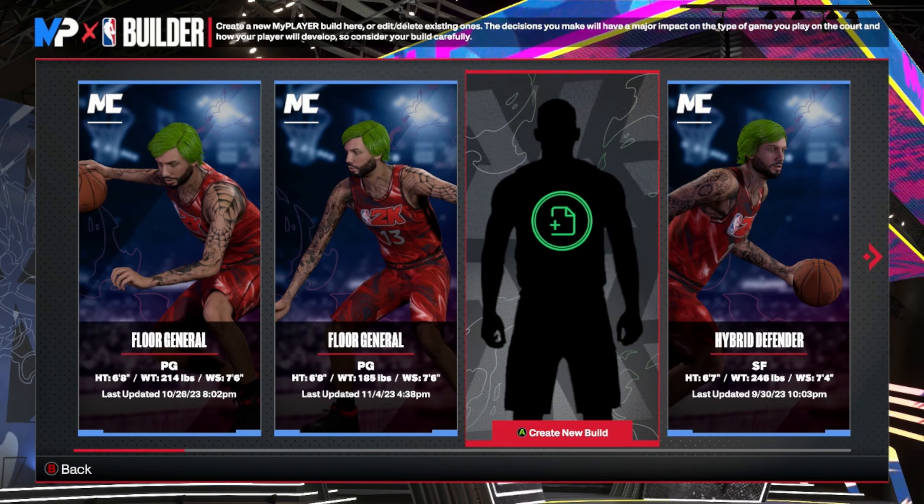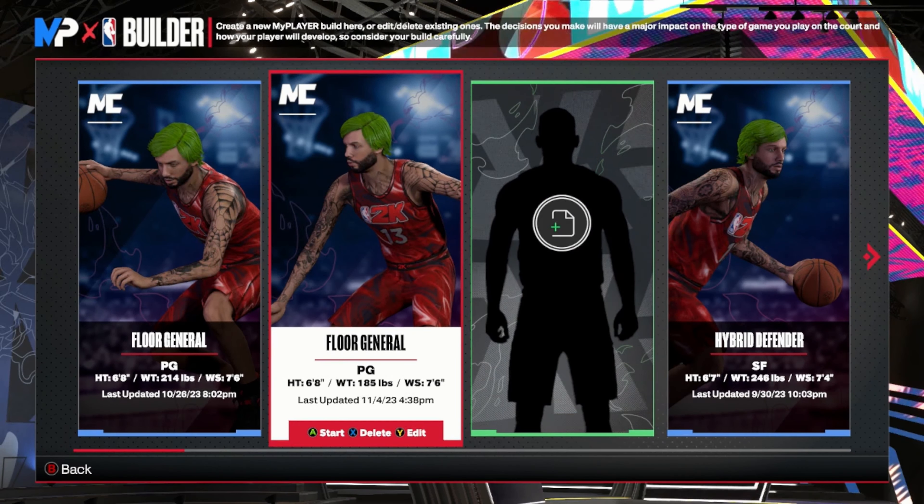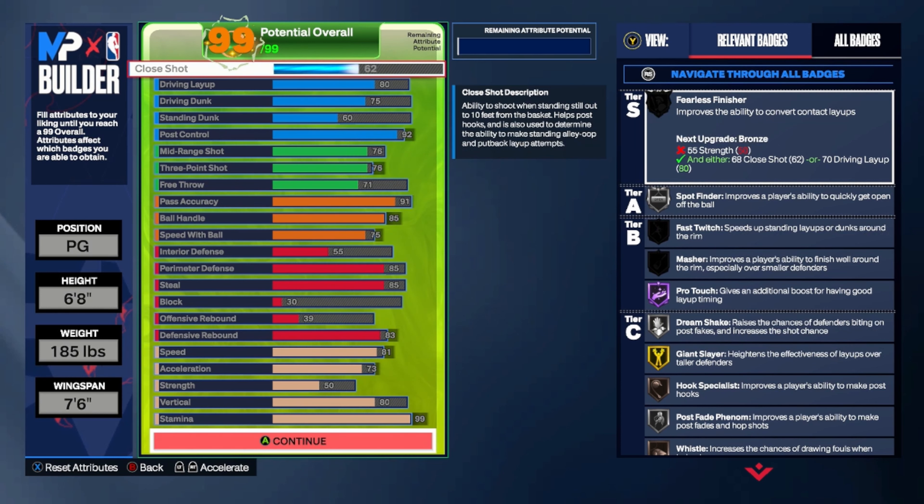The first thing I want to address when creating a player is the height. We're going to use this player as an example — I created this player just for this example. Take a good look at the stats. Height: 6'8". Weight: 185, which is the lowest on this player. Wingspan: 7'6", which is maxed out. Position: point guard — remember that. I'll flash the stats on screen.